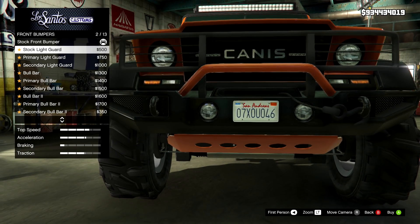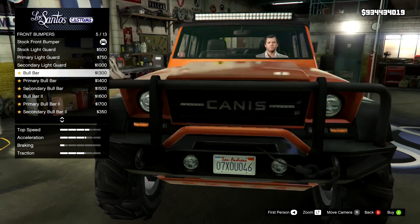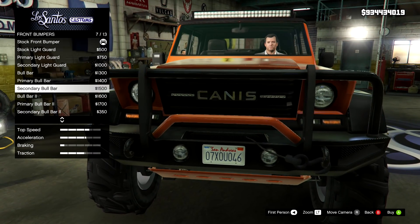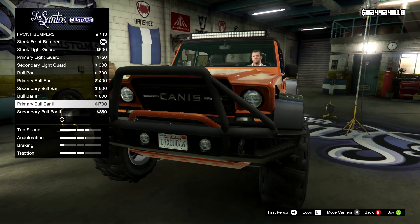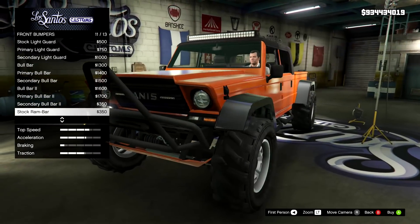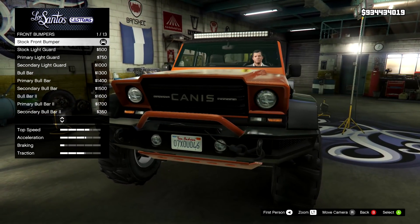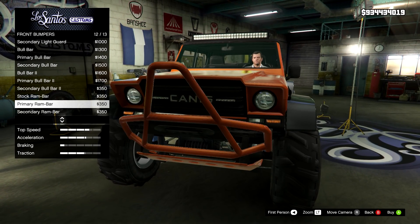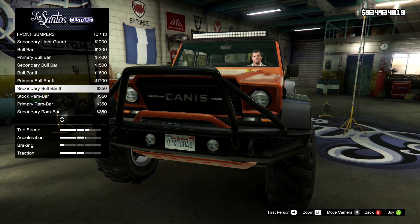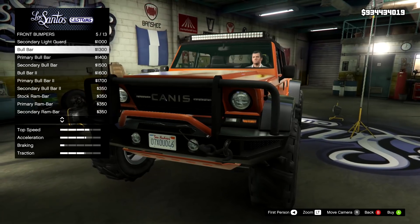We've got the stock, the stock with light guard, primary colour light guard, secondary colour light guard, the big massive bull bars — now that is meaty, that is chunky. Then we have the primary colour version, secondary colour version, bull bar number two with primary and secondary, and the stock ram bar. That is pretty nice — quite chunky looking. I actually really like that stock bumper, but if we're going to make this crazy, these ones are nice and meaty. So I'm just going to go for the meatiest one.